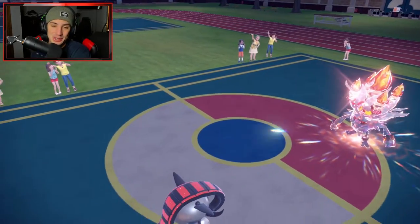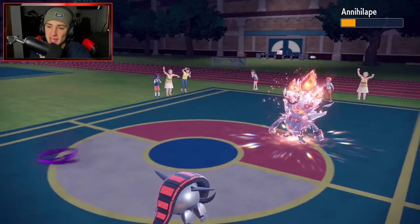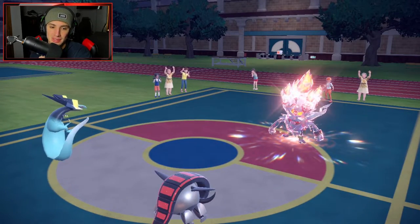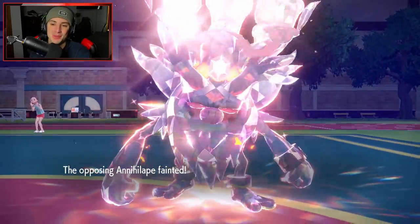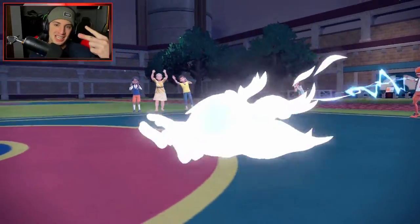Solid first match — we accidentally KO'd our Kilowattrel but it actually set us up really well and did some work. EQ comes out to clean up, Dragapult soaks the hit, Annihilape goes out. Match number one — a solid little match and we pick up that victory. Let's hop into our second, let's go back to back.